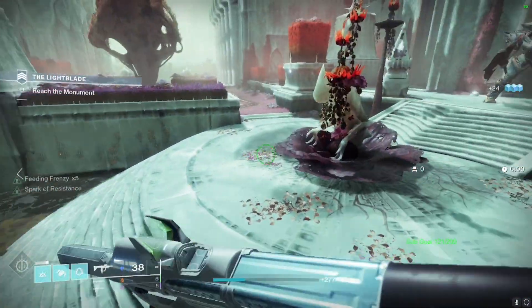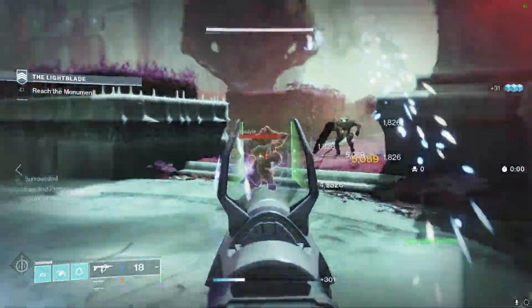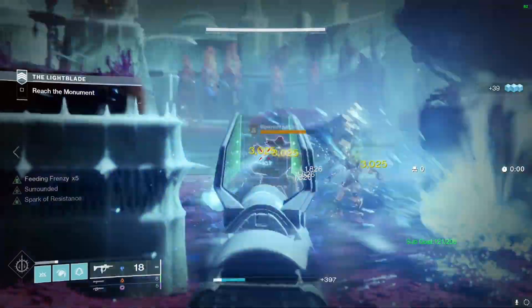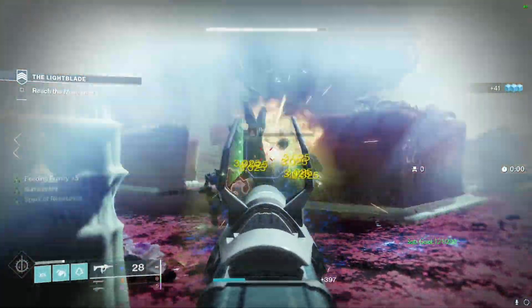When you reset your Valor rank at Zavala it will add another set of perks for each slot. So when it's double Vanguard Valor, definitely take advantage of this so you can reset your Valor a couple times and get an absolutely nasty roll.